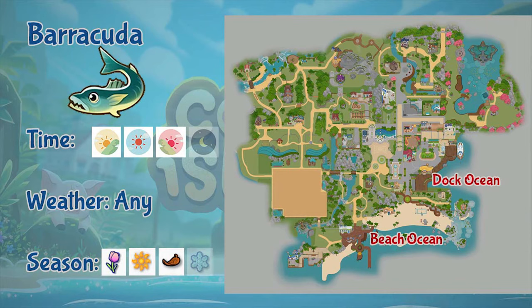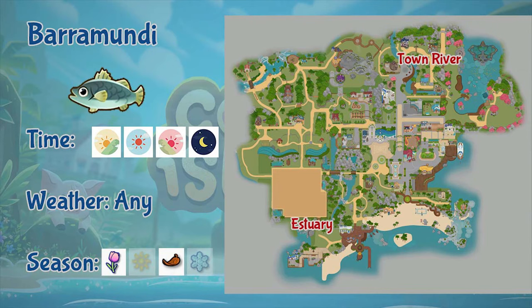Next is barracuda. You can fish barracuda in the dark ocean and the beach ocean. It only appears from morning all the way to evening, in any weather, and you can fish barracuda in spring, summer, and fall. Next is barramundi. You can fish it in the estuary and the town river, all day and in any weather, and only in spring and fall season.